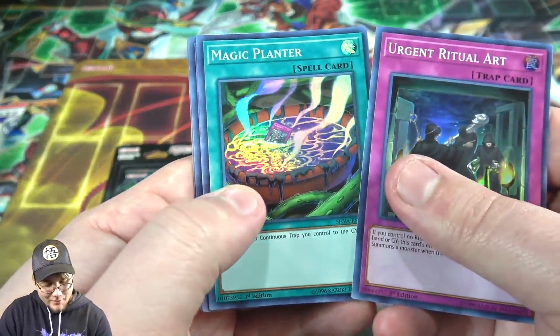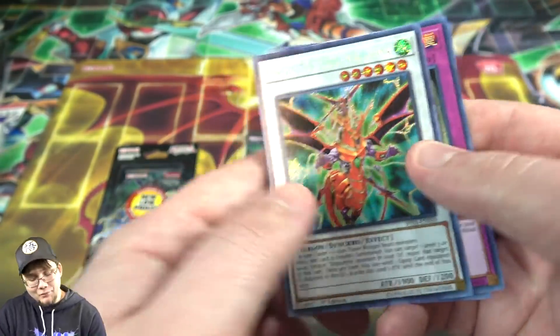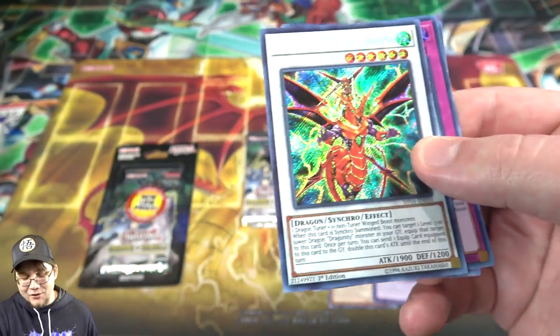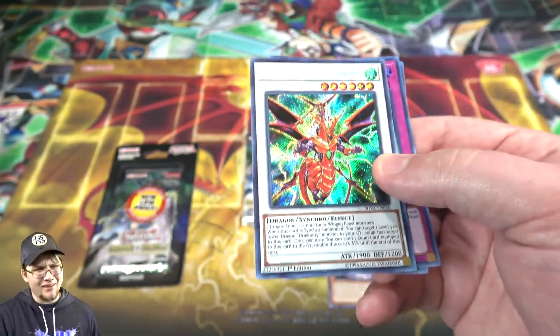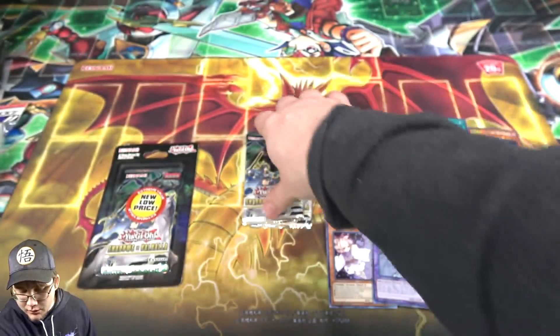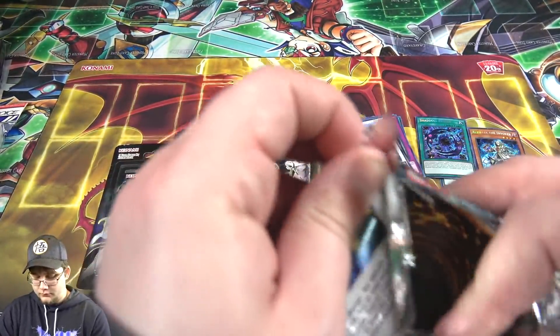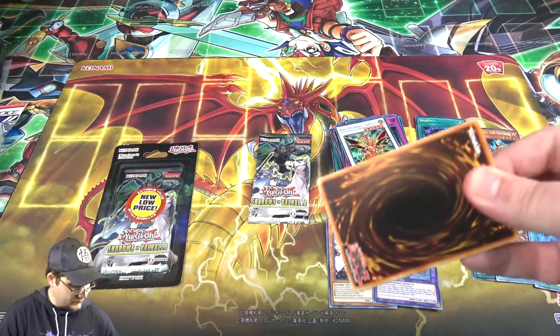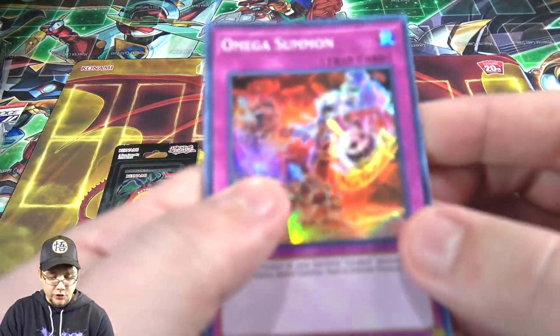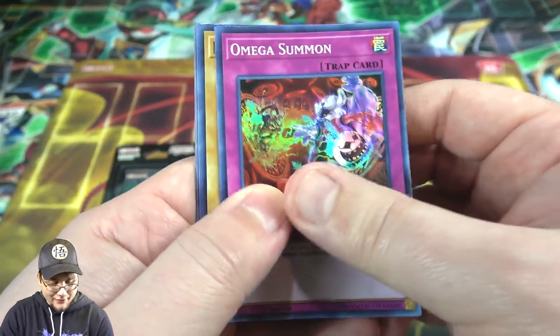Urgent Ritual Art, Magic Planter, Magma Neos, Akashic Magician, and then here we go — here's one of my favorite cards. We actually got Dragoony Knight Vatrayana! I kind of forgot that he was in this set. It's pretty cool — I love Dragonoids, you guys know that. I'll definitely take that. I want more Dragoony support, by the way. I know we've had a lot lately, but still I want more.